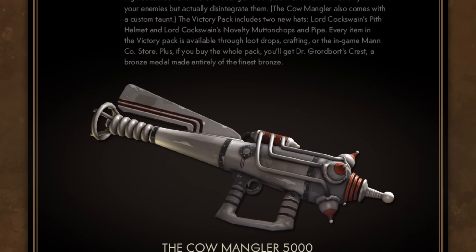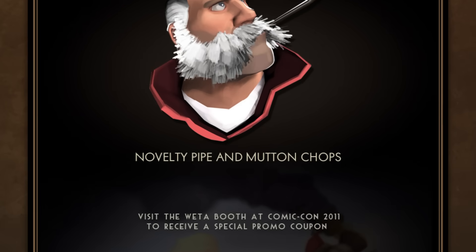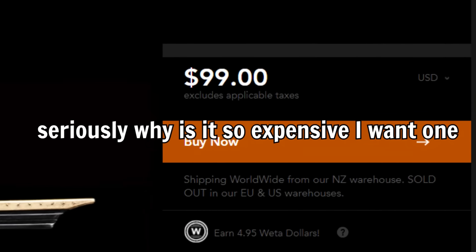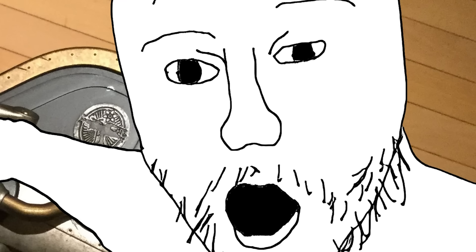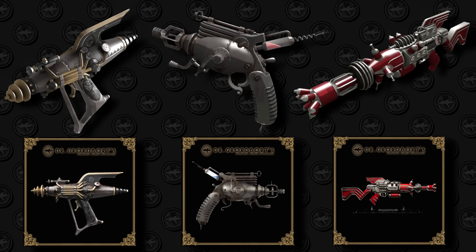A lot of people assume that TF2 invented these weapons, but these are actually in-game remakes of cool prop weapons you can buy in real life. If you have a spare hundred bucks laying around, you can hold a real Righteous Bison in your hand. There are currently seven Gordbort weapons in TF2, and the Righteous Bison, the Man Melter, and the Pomsen 6000 are direct recreations of their real-life counterparts, pretty much ported into the game as is.